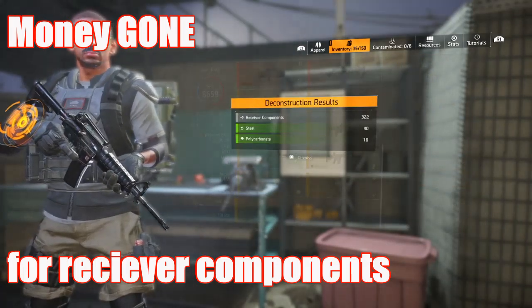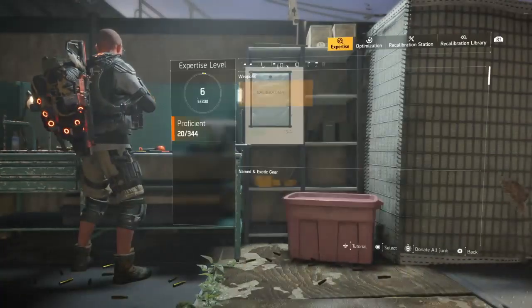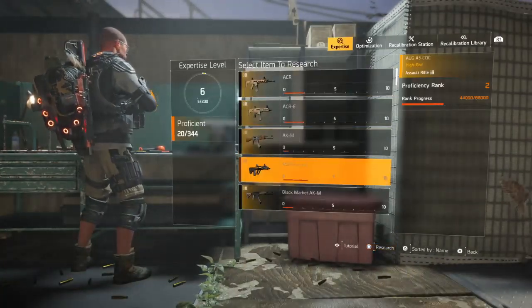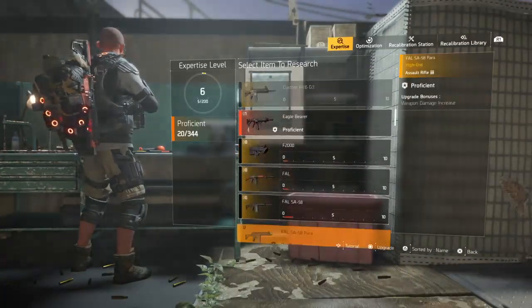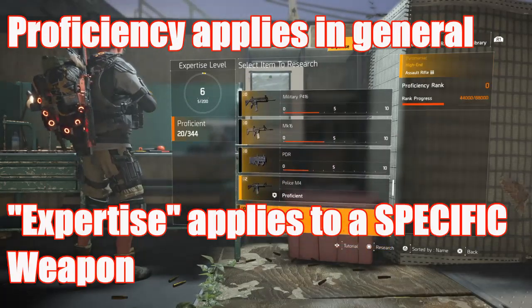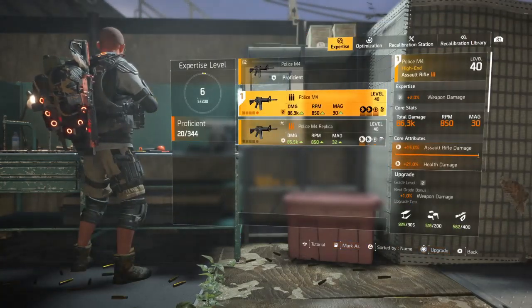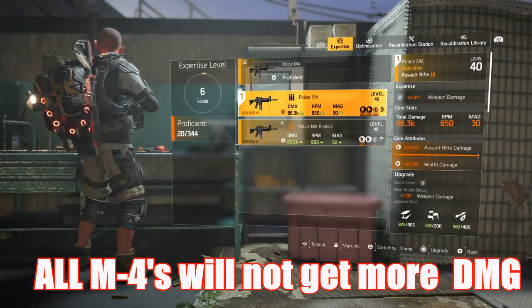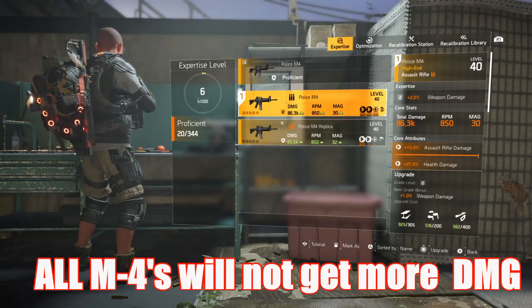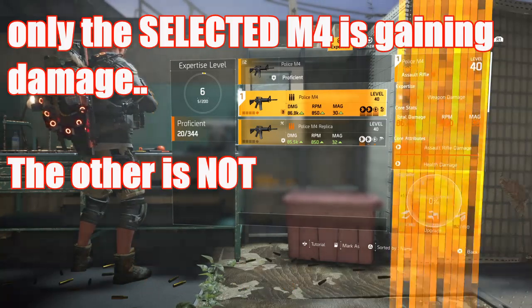Now I'm going to open the station up again, go to expertise, go to proficient with, select the assault rifles and scroll down to that M4. Although I'm proficient with the M4, this applies especially when it comes to expertise — specifically expertise on the individual weapon. I'm going to upgrade this a couple of times and as you can see the damage is going up.